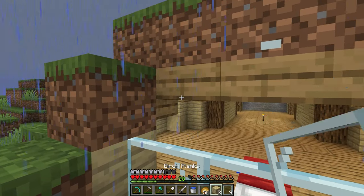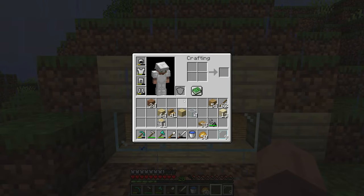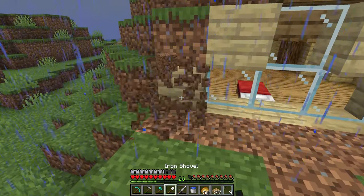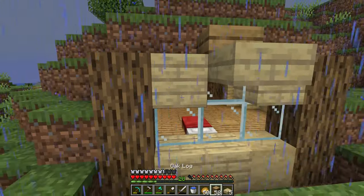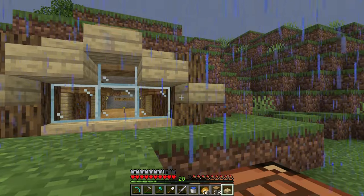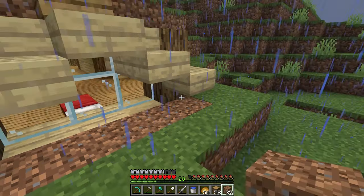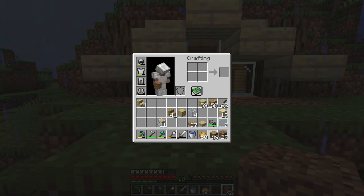I decided to try constructing a large window for the bedroom and so far I absolutely hate the design — it's looking terrible. I'm going to try a few things, add some more details, change things around. This is a great lesson for building in Minecraft: most things I try to design look terrible at first. It's really just about noticing when something looks terrible, absolutely destroying it, and starting over.